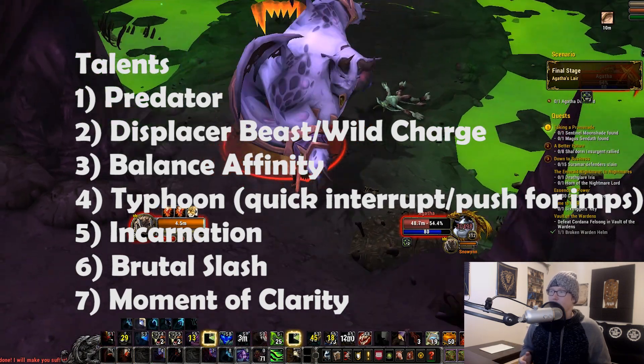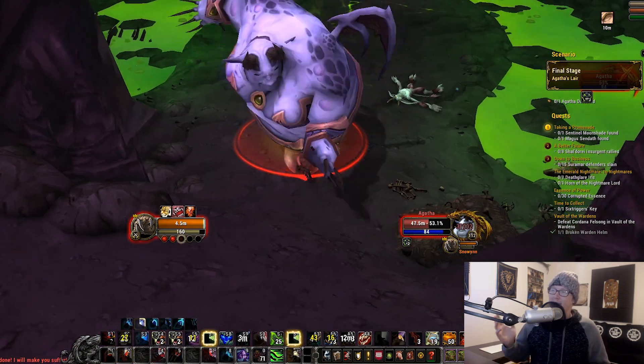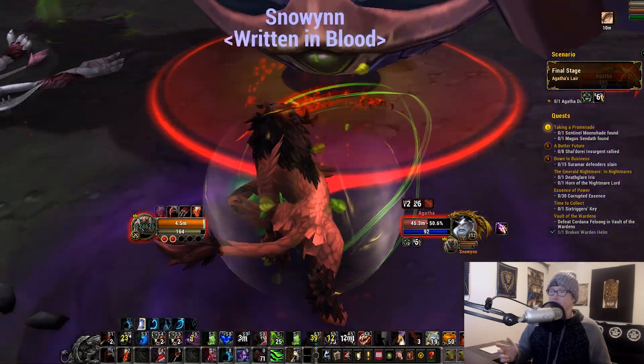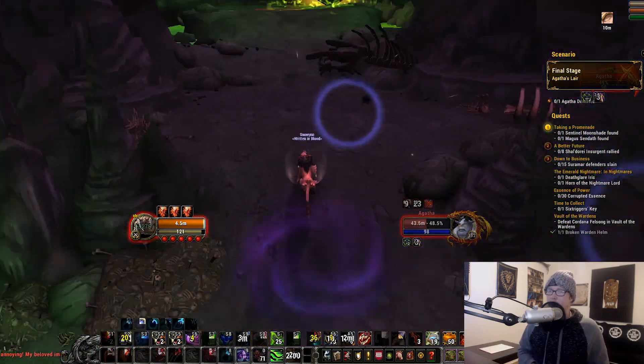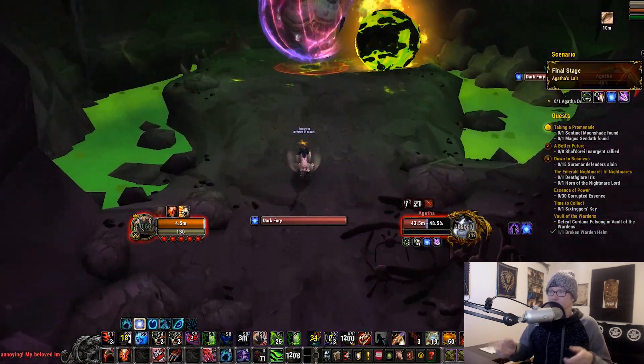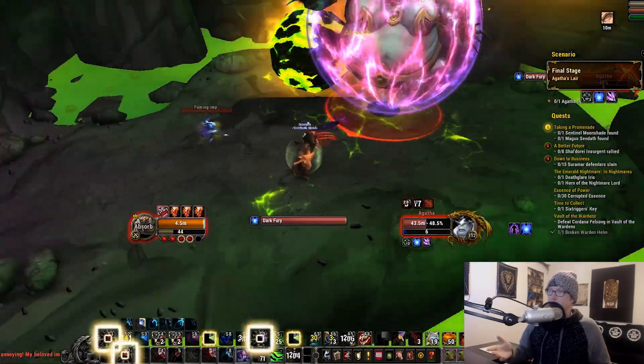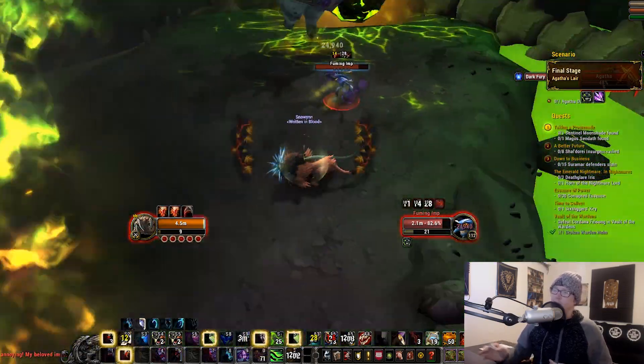Now we're getting back on Agatha here, after taking down those healing adds — relatively easy. You get the initial adds down and then you DPS her. As you can see here, it got to 50%, and now she's bubbling and casting.